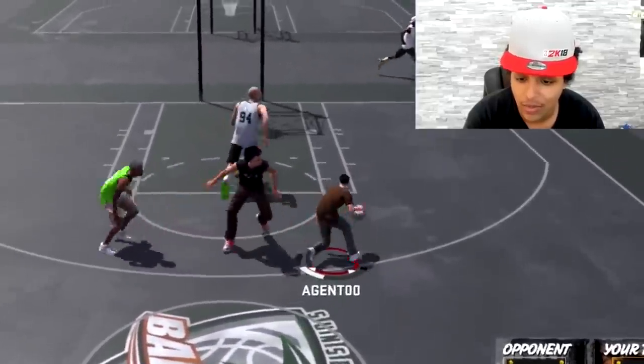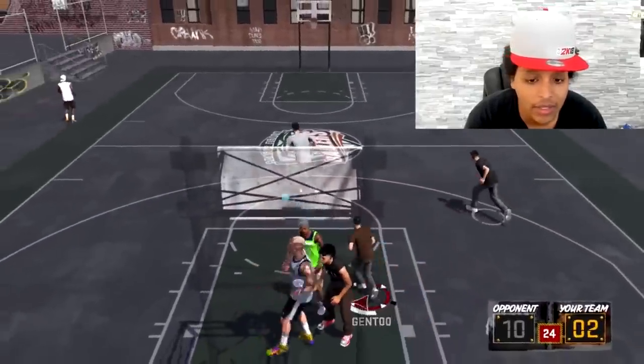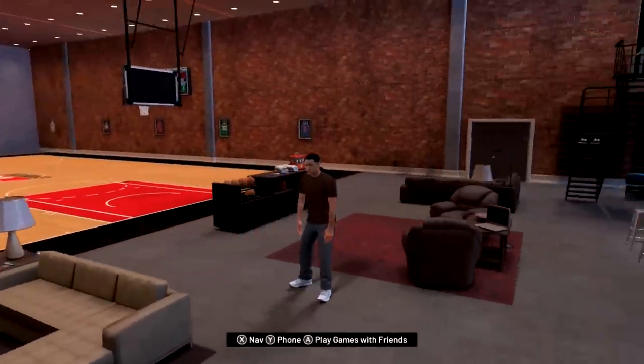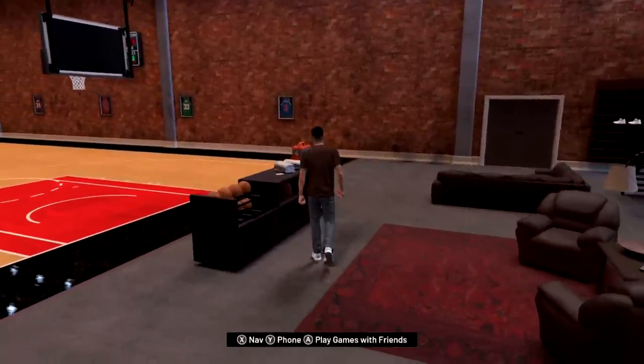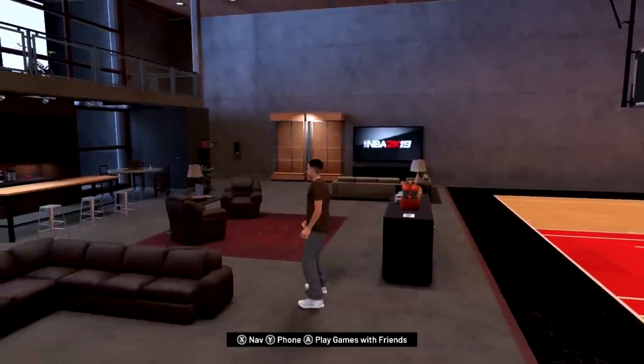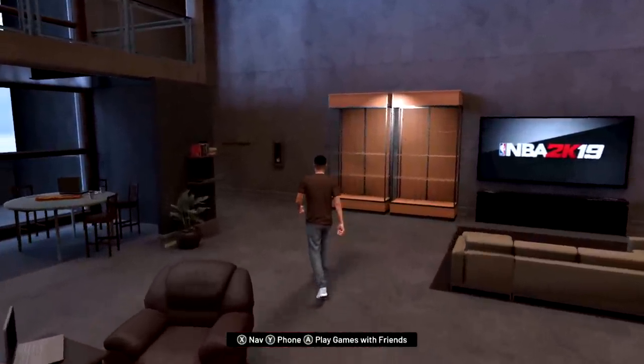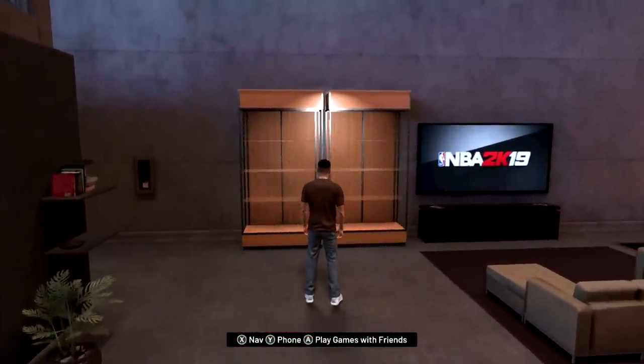If you guys remember last year, I tried out 2K18 on the Switch, but I think they got some new improvements. Right off the bat, on every single object on here, the anti-aliasing is insanely bad. The render resolution across the board is abysmal. The ambient occlusion and the reflection quality off things like mirrors and glass is just piss poor. I genuinely can think of PS2 games that have better quality.